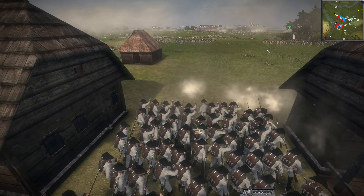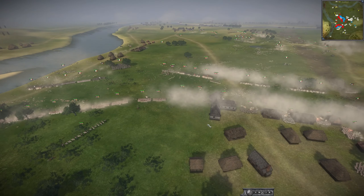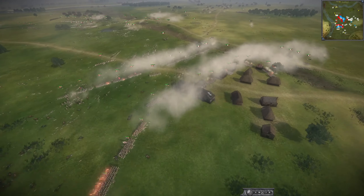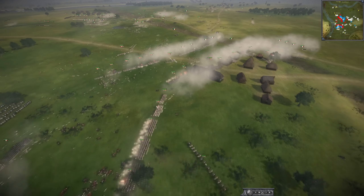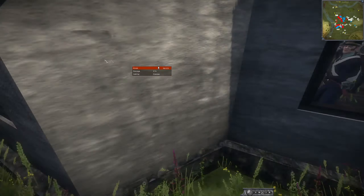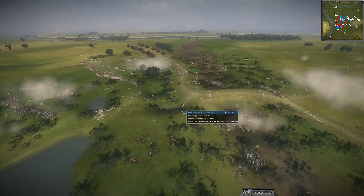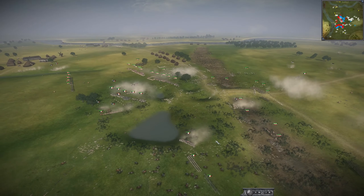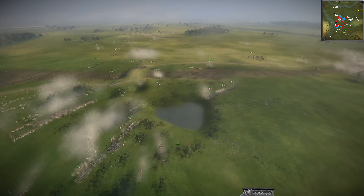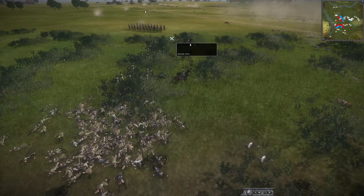France seems to be doing decently well on this front. Even the UK is getting 2v1'd — two units shooting at one unit between the buildings. They should fall back to the other side of this LLC and let it fight for them. If they fall back to here the enemy will have to advance up to the LLC and get free kills from whoever's inside. Russia is counter-attacking — not a bad idea, but your ally needs to push up to match you. Russia should be a little cautious.